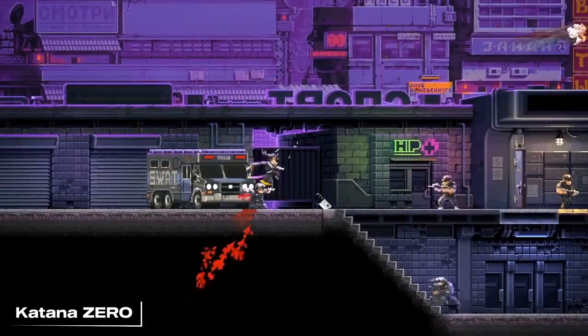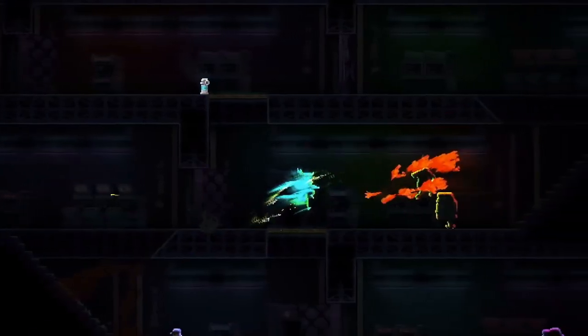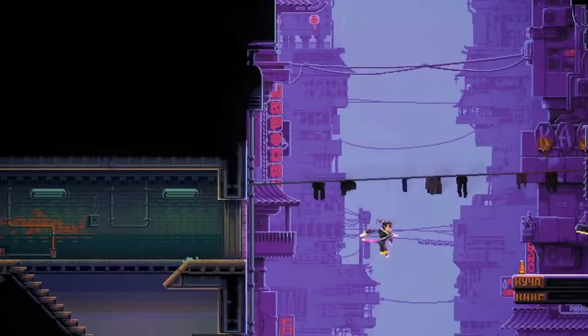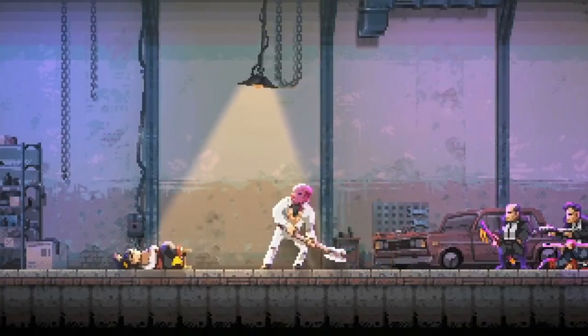Number 8: Katana Zero. Step into the shoes of a samurai assassin in Katana Zero. This action-packed game combines skillful gameplay with a gripping narrative, offering a cinematic experience that blurs the lines between strategy and execution. Navigate a world of danger and deception as you unleash your deadly skills in this neo-noir adventure.